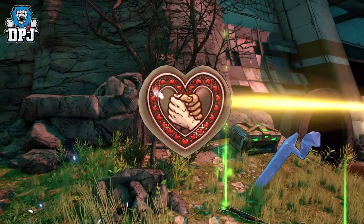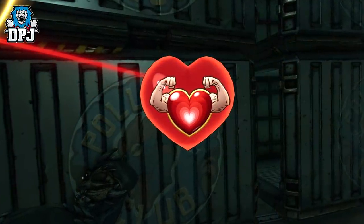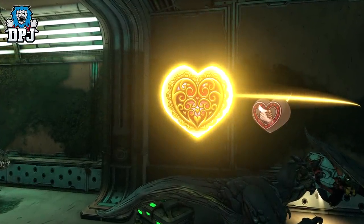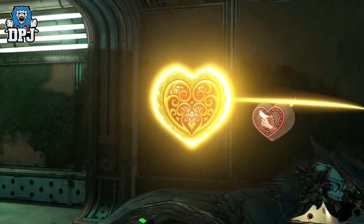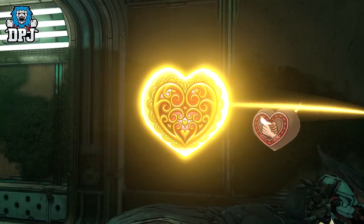This brown heart I am calling the ally heart. Shoot these near enemies and they become your ally for a short time. This second red heart upon you shooting it will replenish your health. This yellow or gold heart is a loot heart, dropping sometimes multiple legendaries. These hearts I have seen both small and big — I don't know what the difference is. The smaller ones are harder to hit; maybe they give you a boost in what they offer.